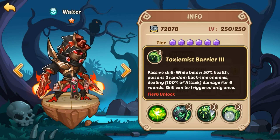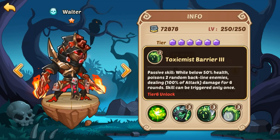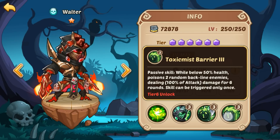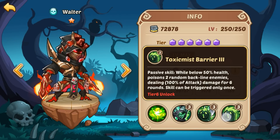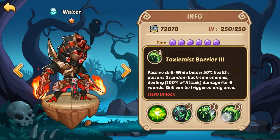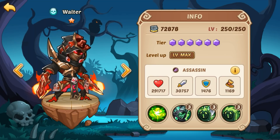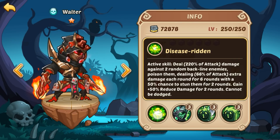The third passive, Toximist Barrier: while below 50% health he's gonna poison 2 random backline enemies dealing 100% of his attack damage for 6 rounds, and it can only be triggered one time. That's a pretty big DoT — 100% of his attack for 6 rounds. If you can make the battle last for more than 6 rounds, he's gonna deal a lot of damage even if he's already dead. So he's got some pretty solid skills for dealing damage. He's more of a DoT fighter but he does have serious burst damage with his active skill, and the crowd control is always nice.